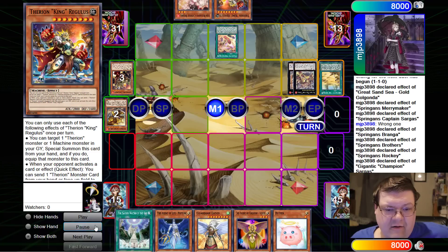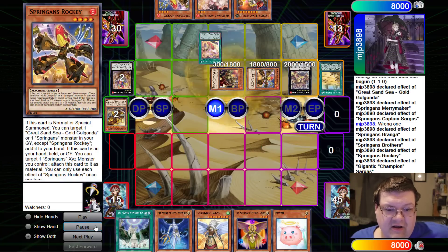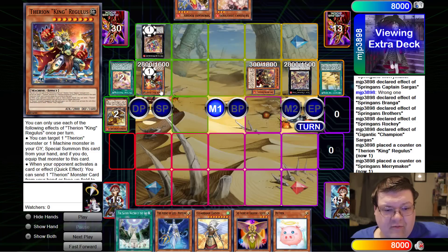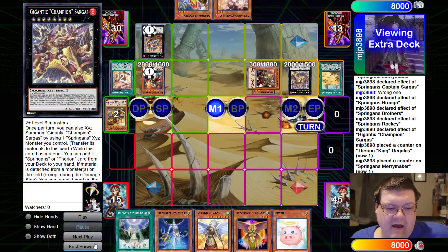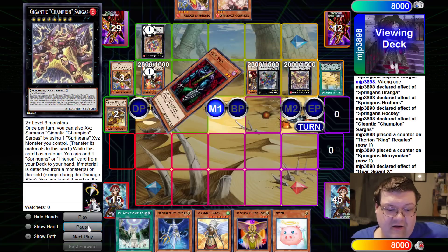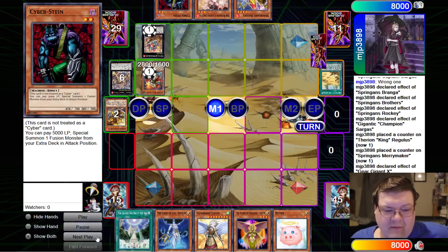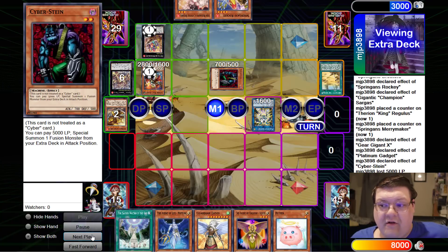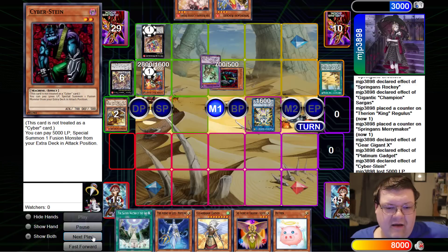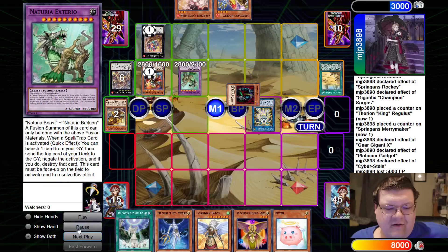We're going to grab the Regulus here. Go ahead and do the full detach — holy, three detach — and back come all of our friends. Regulus is loaded on up, so we now have a standing negate. We're going to go ahead and here is the Girgagan X into the Cyberstein. This is the play that you know and love. There's the Platinum Gadget. Down comes Cyberstein, and then we get to pay 5,000 big life points. Exterior with a negate next to it — my favorite. There's the Sprite.